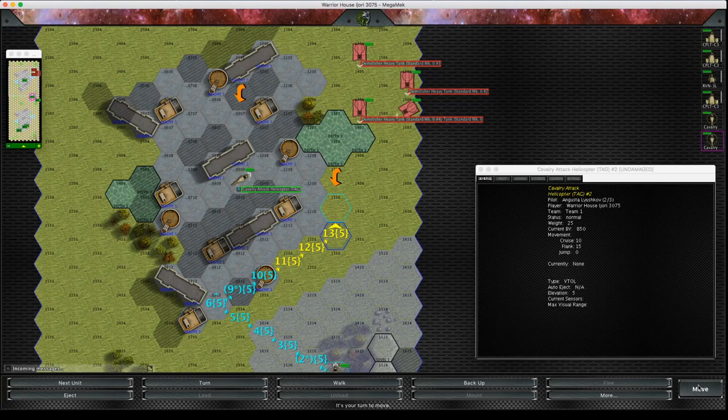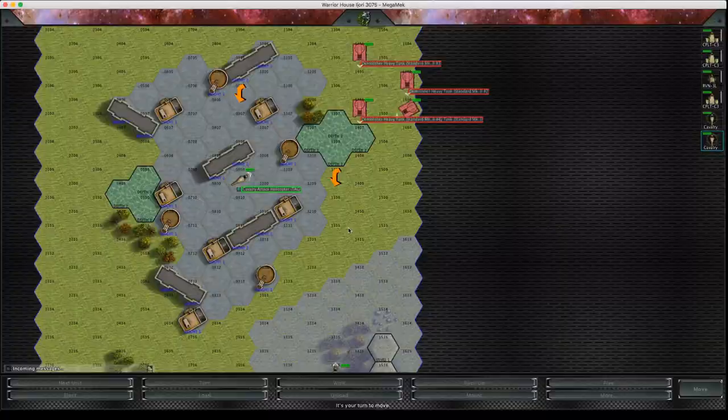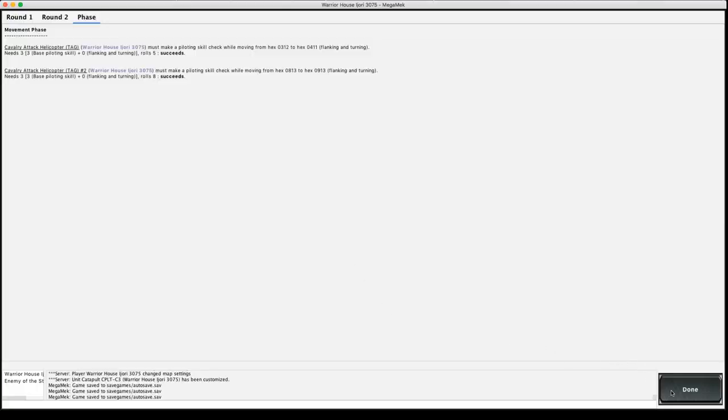Whereas with skidding you get a modifier the more distance you travel. I've got my VTOLs into place — no side slipping.